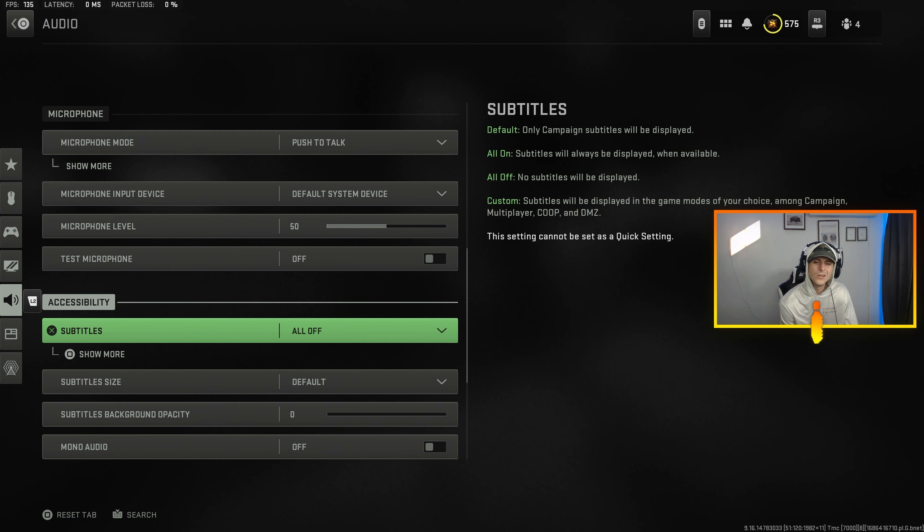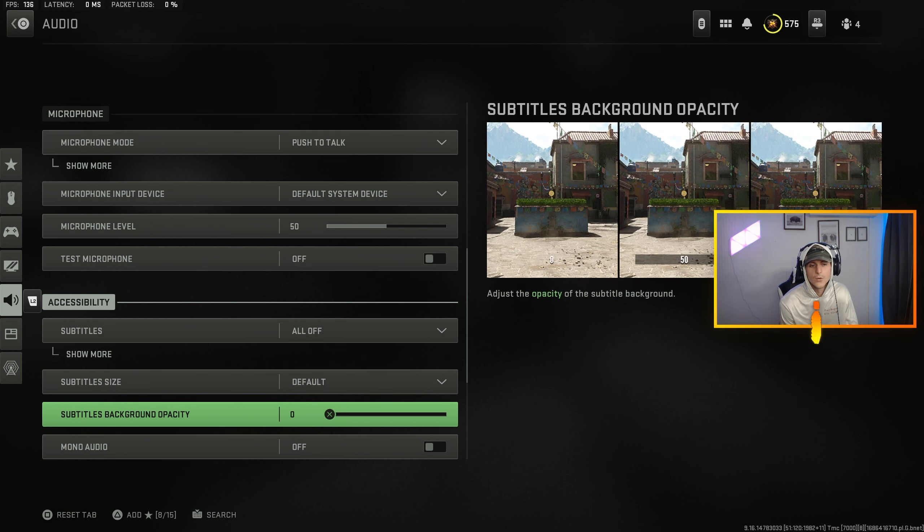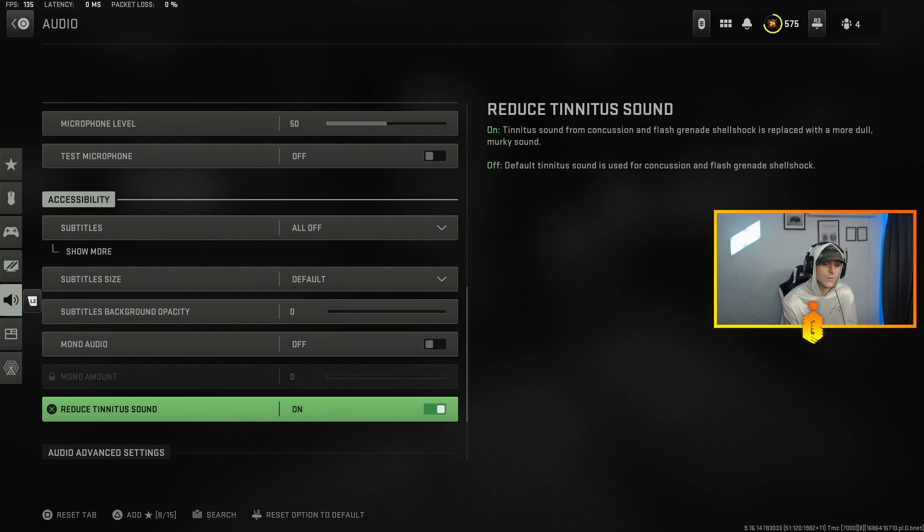Subtitles are off. Some people say it's better to have subtitles on, but no — leave subtitles off, that's a distraction. If you have dialogue volume on, you don't need subtitles; I don't want anything extra on my screen. Reduce tinnitus sound — I'm not sure why this reset, but I leave this on. What this does is: when you get hit with a flash or stun, and your game is ringing in your ears, this cuts it out.